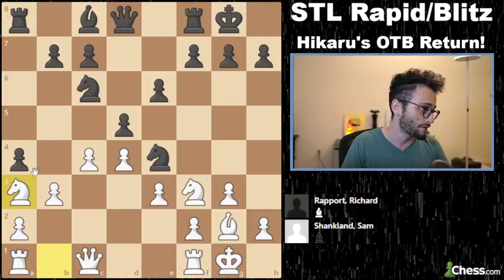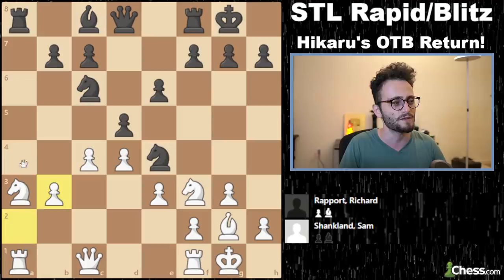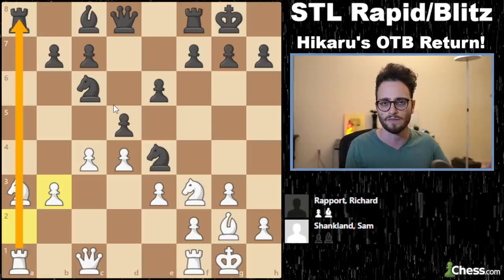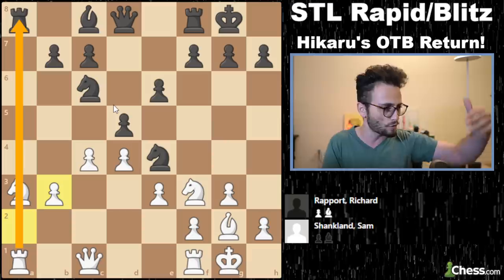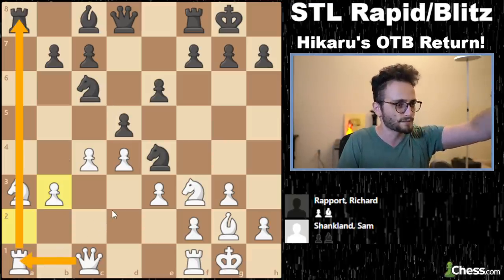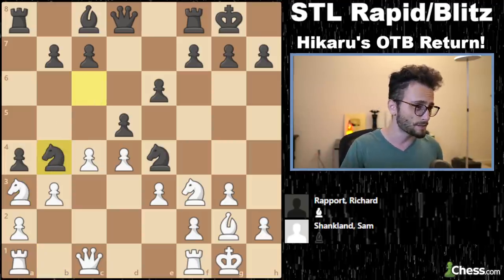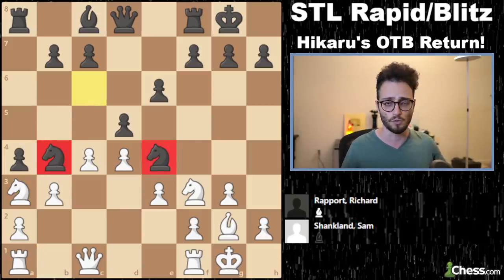Bishop to a3. Shanklin goes for an exchange of bishops, and in a couple of moves he actually gets it. Knight takes a3. Now there is still a bit of tension here between the pawns. For example, if black takes on b3, then this only helps white, because white then moves the knight and trades the queen — gets the queen in the corner, trades the rook, and keeps going. But Report is just coming in with the horses — two knights side by side.